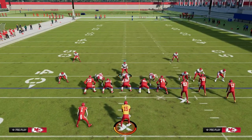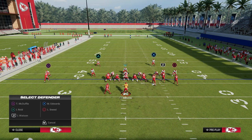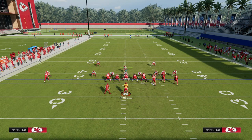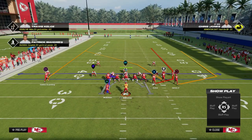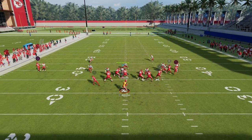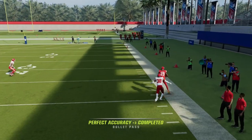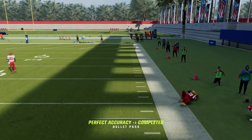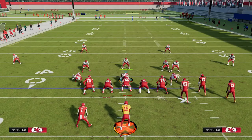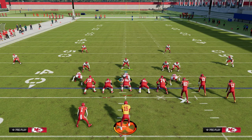Another thing I want to quickly point out: you might ask why we're running cover three to the bunch side and rolling over the top of the solo wide receiver side. The biggest reason is because the bunch is to the wide side of the field. With the bunch to the wide side, if I try to throw the street corner flat or fade corner flat, he can kind of get open, but especially in game he's not going to get that consistently. Those outside thirds are going to play pretty decently, getting back just like that.